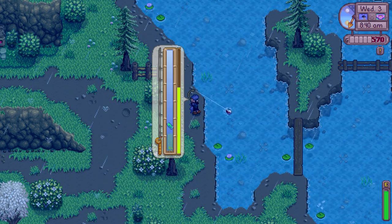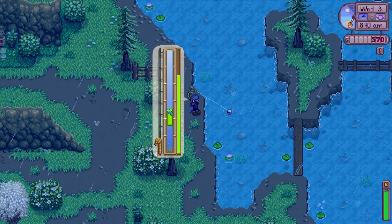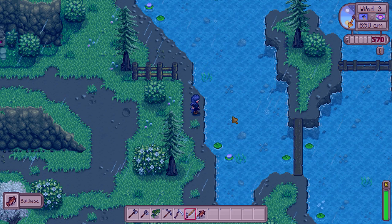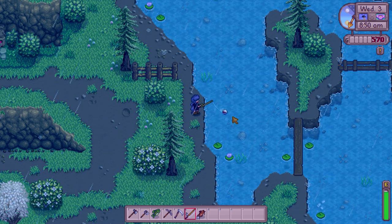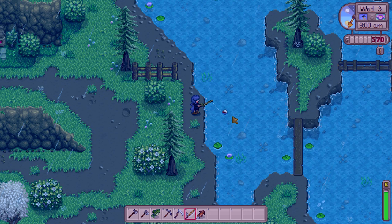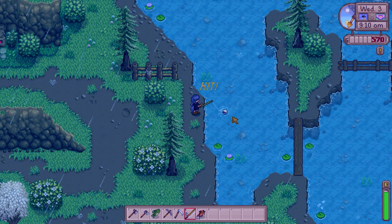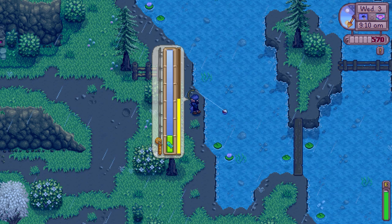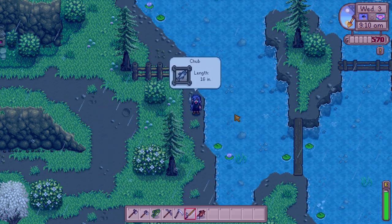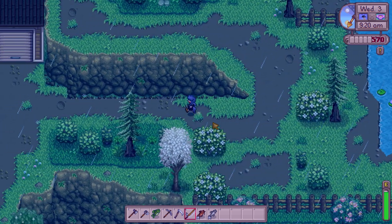This next fish is giving me quite a bit of trouble — I think it's a bullhead. I really need to read up on the different types of fish around Pelican Town. There are so many kinds, especially around here. Then another catch — I think it's a chub. Okay, that's quite enough fishing for right now; I definitely want to go to the ocean, but first let me check in with Robin.